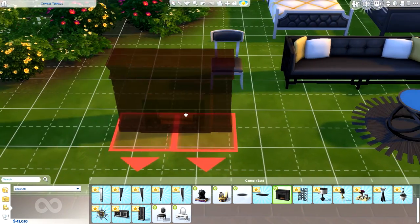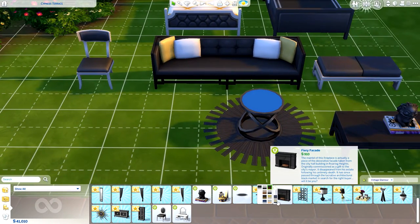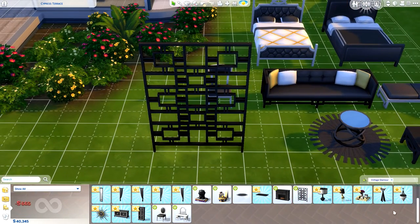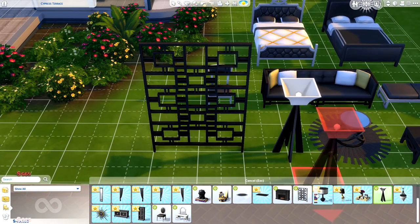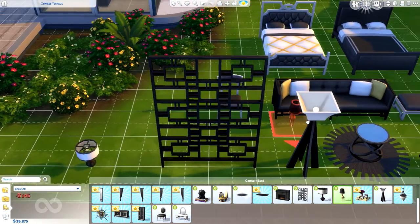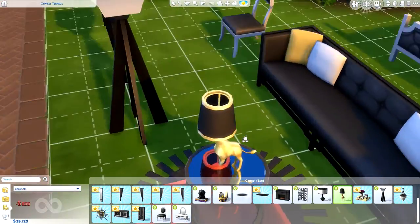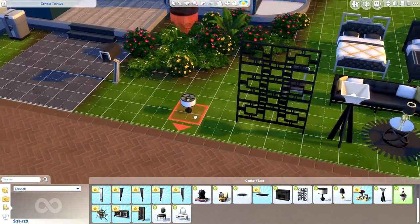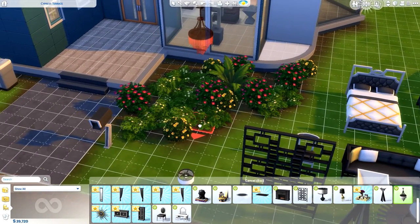There's a new fireplace - I can't place it down here since it needs to go on a wall - but it comes with colour options. There's also a new room divider which I really like, some new lamps including a quirky one that looks like a llama with a lampshade on its head, and a chandelier which is really nice - though again I can't place it here.